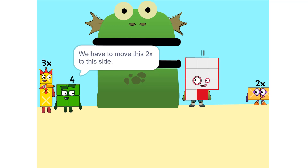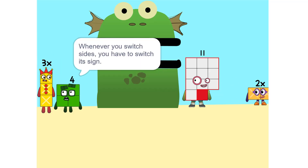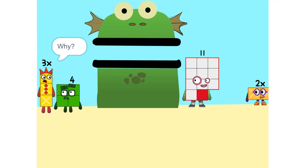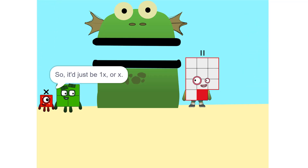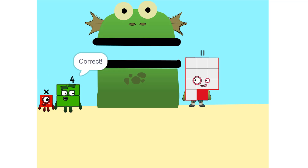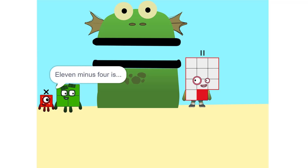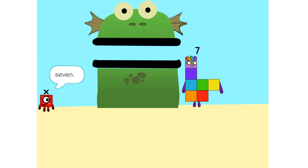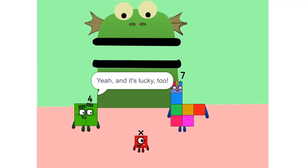We have to move this 2X to this side. So, 5X. Whenever you switch sides, you have to switch its sign. So if it's positive, it becomes negative and vice versa. Why? Think of it this way — you're subtracting 2X from each side. So it'd just be 1X, or X. Correct. Now do the same with me. 4. 11 minus 4 is 7. So now what do I do? X equals 7, so I'm 7.